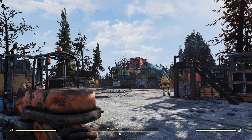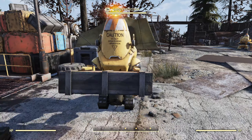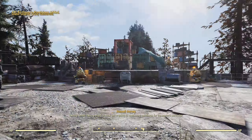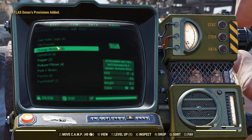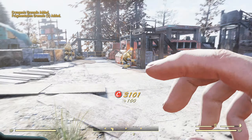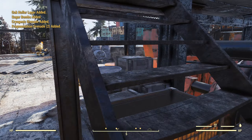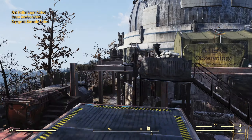So there you go. Let's donate this glass and see what we get for the last time. I think we're going to need more sandbags for the eastern perimeter. Okay, what are we getting? 100 caps, 2 frag grenades, a cryogenic grenade, sugar bombs, and an oak-hollered lager. That seems to have been about it.